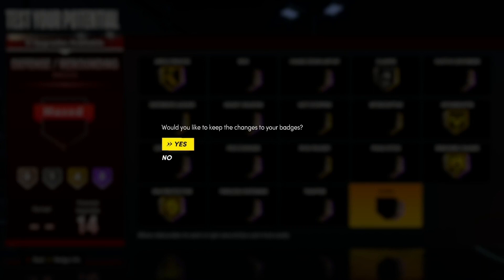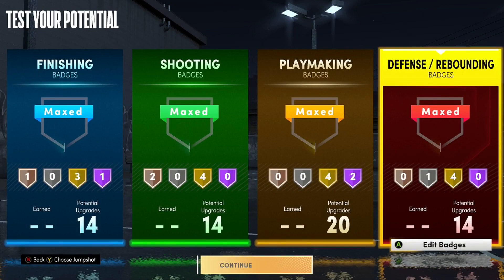This is a good badge setup whether you're playing the three in the park, the four in the Rec, or just guarding guards. The six-seven lob threat is filthy — I'm really thinking about making this build. I might go six-eight, I like the six-eight, but let me know what you think. Like the video, sub up if you want to, and until tomorrow — I'm out.